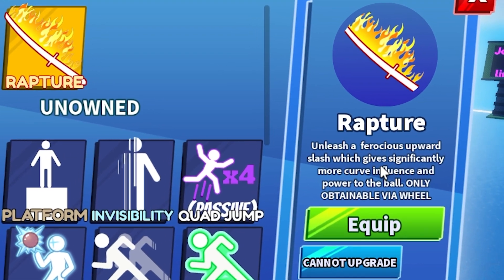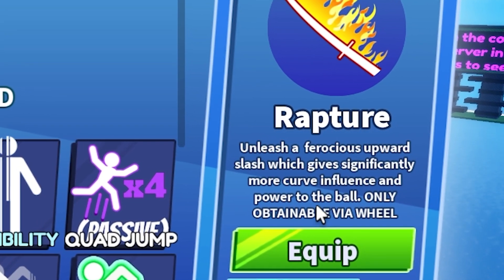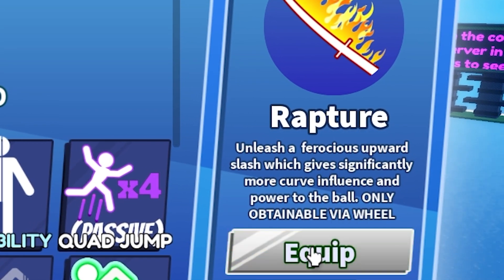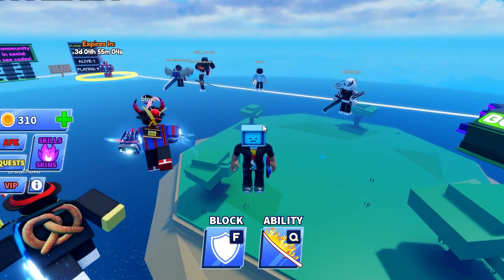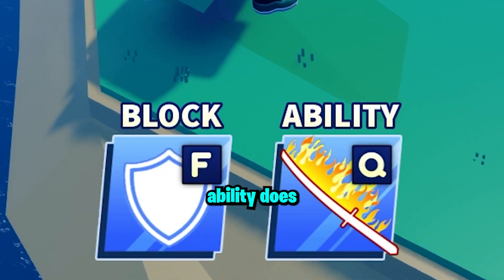As you can see, Rapture's ability allows you to unleash a ferocious upward slash which gives significantly more curve, influence, and power to the ball. You can only get it with the wheel if you don't know that already. I'm going to start off with having a look at some of the stats that this ability does have.